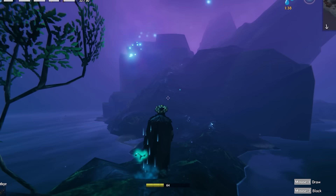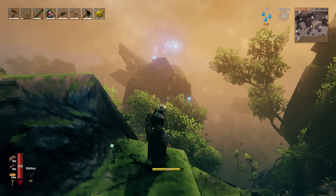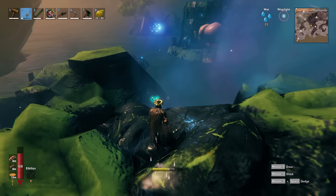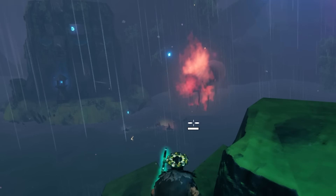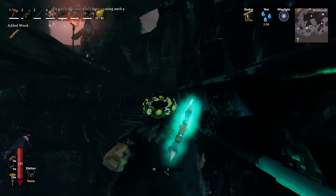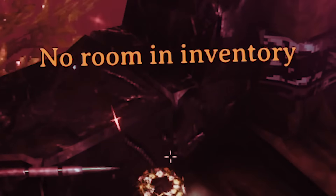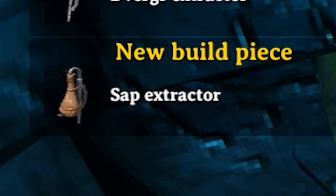I started heading back to the portal when suddenly I heard a Jarl in the distance, back from where I'd come from. I headed towards the sound to find it attacking the dwarven tower from earlier. The mages didn't seem to need any help taking it down, but much of the tower's interior had been damaged in the attack. I ran upstairs to find that the component crate had also been destroyed, revealing the dwarven extractor that had been inside. I picked up the extractor and unlocked the sap extractor recipe.